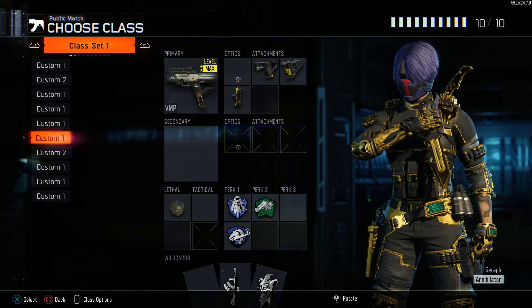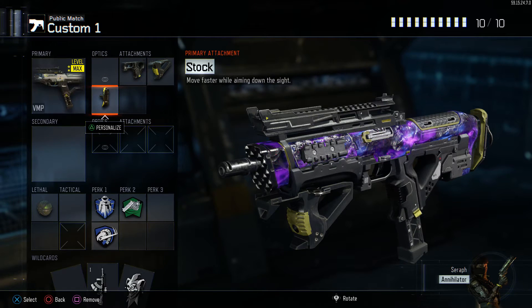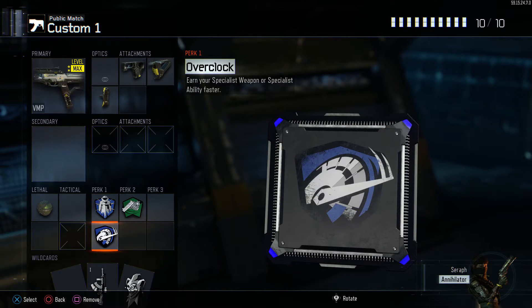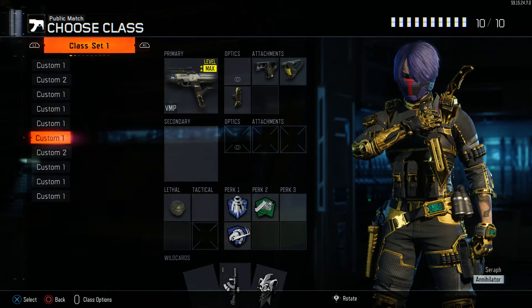Let's move on to objective game modes. Got the VMP again — same attachments, and the third attachment is your choice, but I personally find these two to be really useful. On this one I have a Semtex so if there are people on flags you can't see, just toss that bad boy over and flush them out. Got flak jacket so you can cap flags yourself without getting grenade-spammed, which is really annoying especially when you've got like half a second left to cap. Got overclock because I'll be jumping on objectives and earning my specialist weapon quicker, plus fast hands to win those gunfights after sprinting.